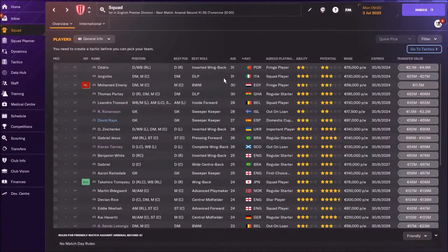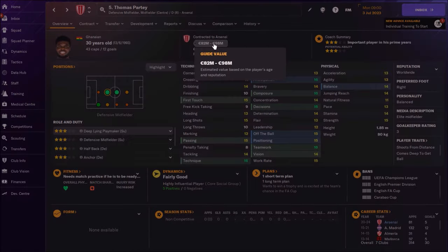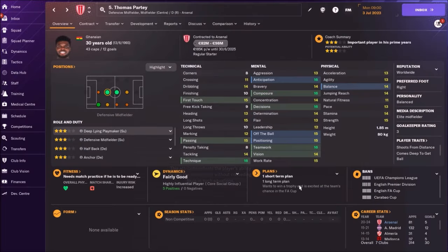Now I'm in another save and I want to sell one guy because he's 30 years old. His market value is unbelievable for a 30-year-old player — between 82 and 100 million, 98 actually. His name is Thomas Partey. I hope I can get around 60 million, which would be really awesome. In the next couple of years he's going to lose physical attributes, his price is going down, so the best choice is to sell him now.